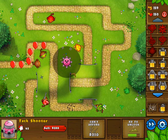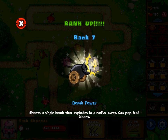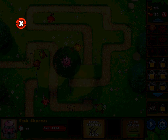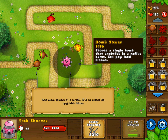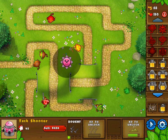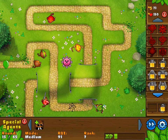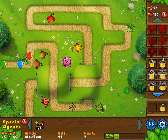Can I upgrade this right now? I need $210 to upgrade this. Shoots tacks a lot faster — do it! These yellow balloons are getting incredibly fast right now, but I'm still able to take care of them. A bomb tower shoots a single bomb that explodes in a radius burst and can pop lead balloons. Maybe not upgrade that right now — maybe get faster shooting on the tack tower just for now. Round 15 — let's see what kind of crazy stuff we got. Just regular red balloons... I don't trust that for a moment. Pink balloons! Extremely fast balloons this time.